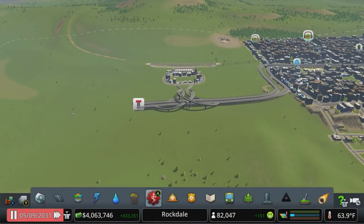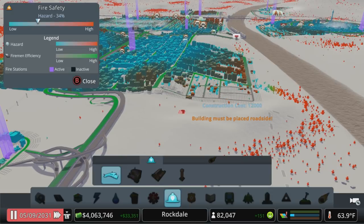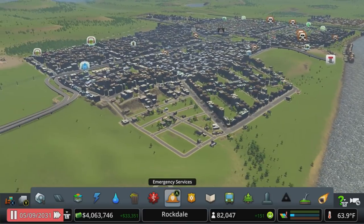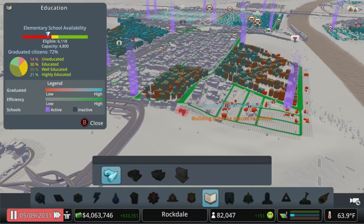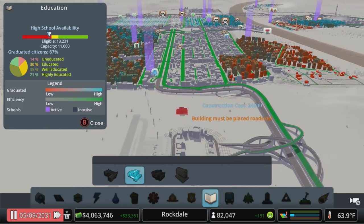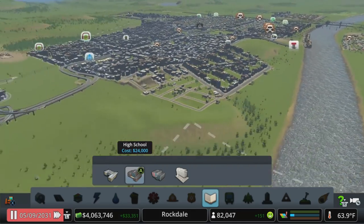You did not miss anything offline. Let's get to work. I looked at health, fire, and police and just made sure coverage was there — we were in good shape on those. We were kind of hurting for schools, so I dropped a couple of elementary schools in. High school coverage was pretty good — we dropped one high school. But no major architectural changes or road mapping or anything like that.